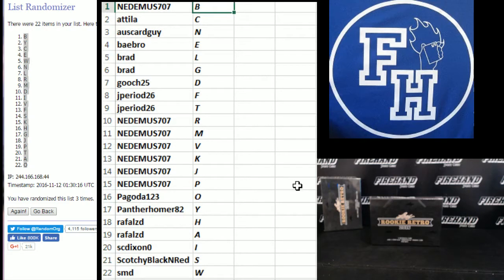Nenimus up top on one — Nenimus B. Attila C. Oskar Guy N. Baybro E. Brad LG. Gooch 25D. Jay Perry 26. FT. Nenimus R. MV. KJP. Pagoda O. Panther Homer 82Y. Raphael ZD. HA. SC Dixon I. Scotchy Black and Red S. SMD W.